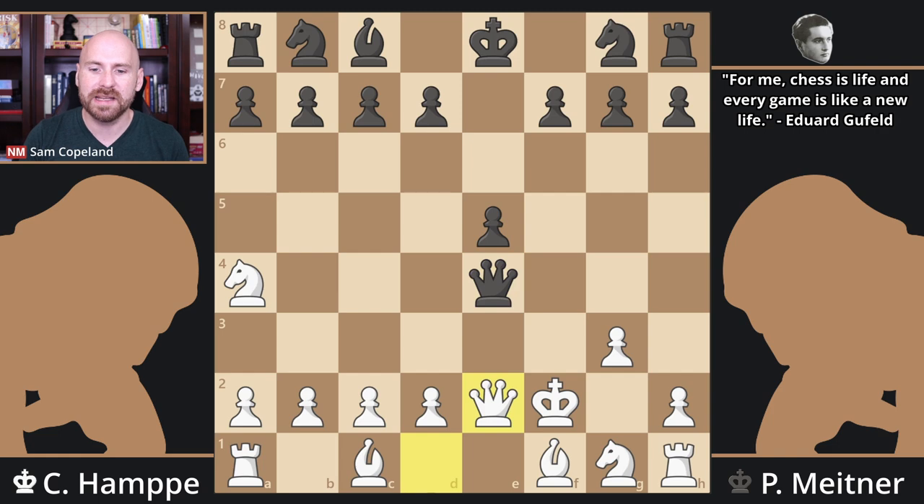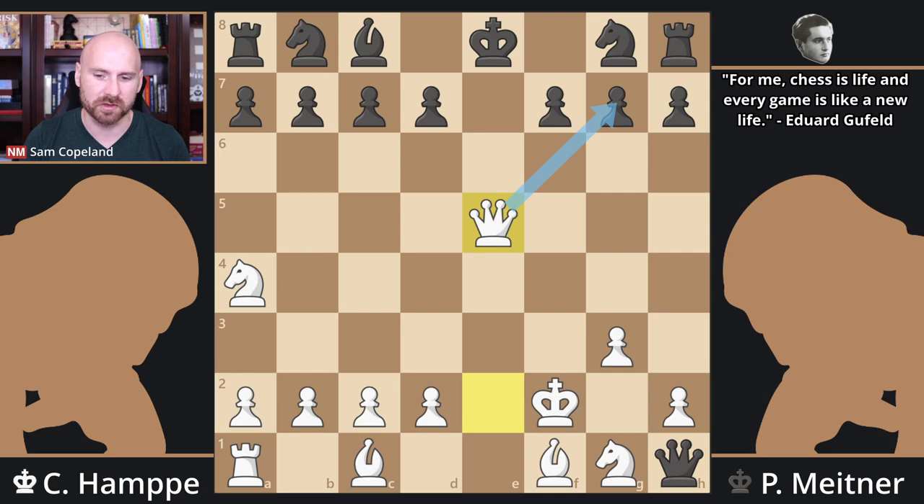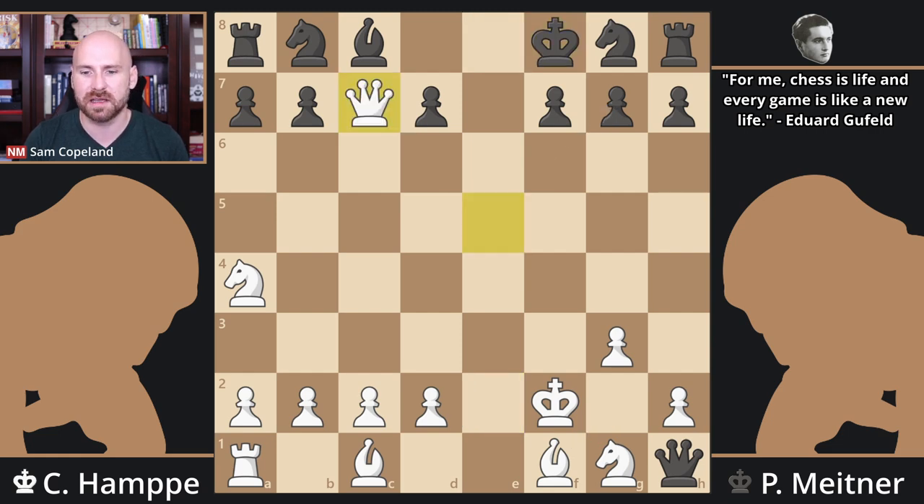For example, queen e2, saying if you take over here, I take here, and it's still very complicated — the computer actually thinks white will be better. But if you take the rook, then there's queen takes check. We're hitting here, we might have ideas of trapping your queen on h1, we're also hitting c7. So after this check, we actually have king f8, the best move according to the engine, and queen takes c7. The engine says black is a little bit better, like plus a half pawn, but it's very unclear. I think this would be a lot of fun for both players.